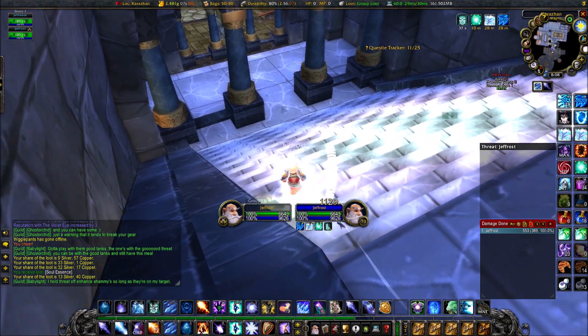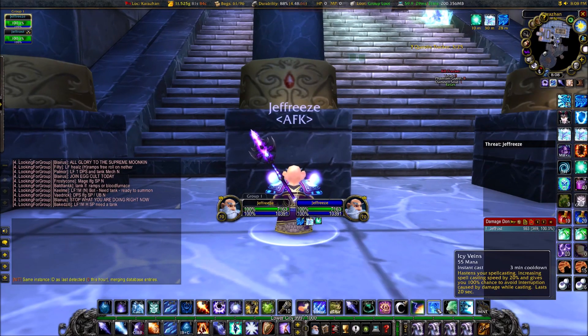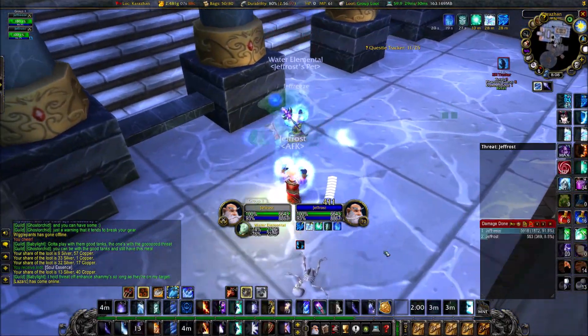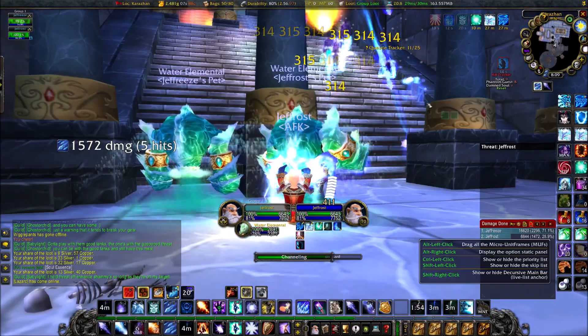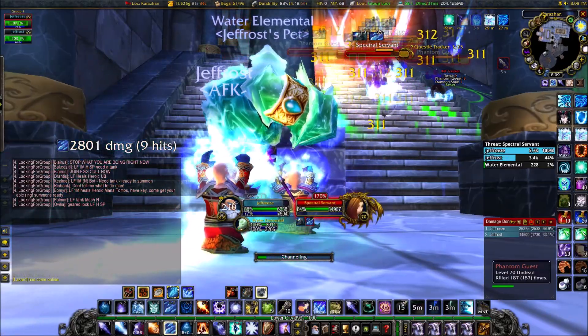You can see here I go up like normal, pull a set of mobs from the ballroom area, Ice Block just at the edge of these stairs, and then I've got my other mage out of line of sight behind this pillar. I pop my water elemental, freeze them, and then it's just flipping back and forth, doing your best to keep the mobs frozen in place while you kill them with Blizzard.